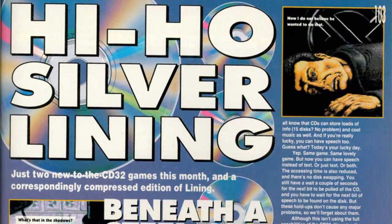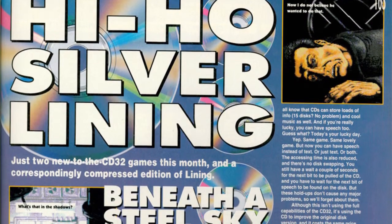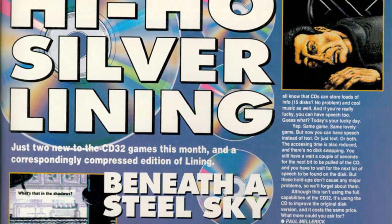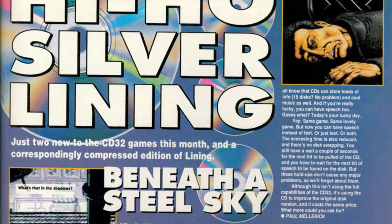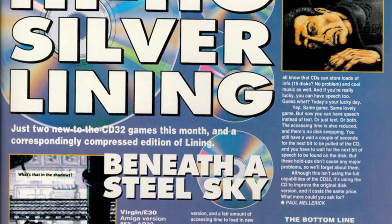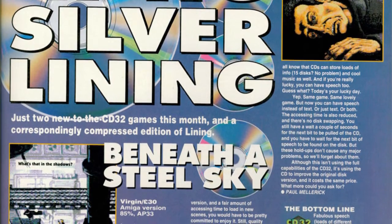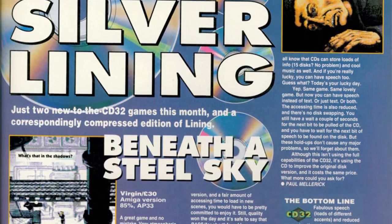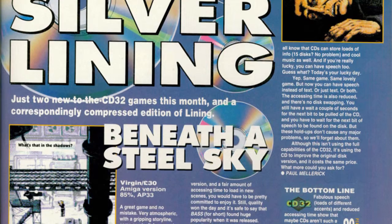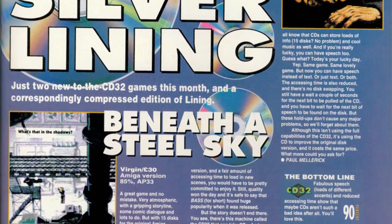Let's see what the reviewers back in the day had to say about Beneath a Steel Sky. Amiga Power gave the CD32 version 90%, and they're more forgiving than me when it comes to the load times, though they do mention it, writing: 'Yep, same game, same lovely game. But now you can have speech instead of text. Or just text. Or both. The accessing time is also reduced, and there's no disk swapping. You still have to wait a couple of seconds for the next bit to be pulled from the CD, and wait for the next bit of speech to be found on the disk, but these holdups don't cause any major problems, so we'll forget about them.'